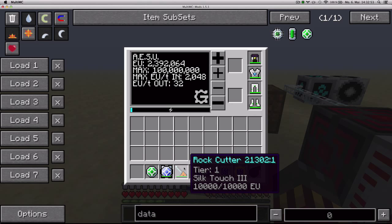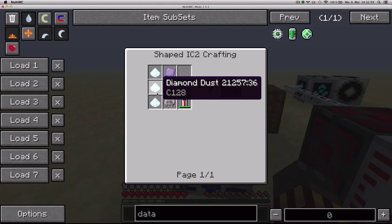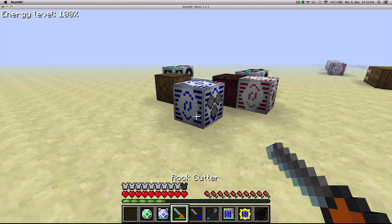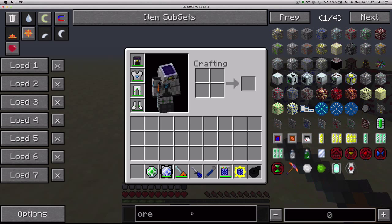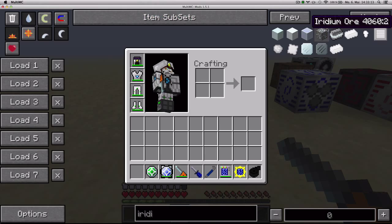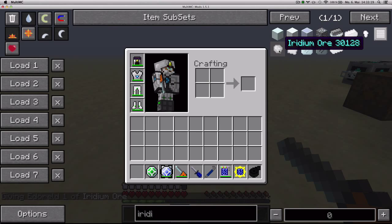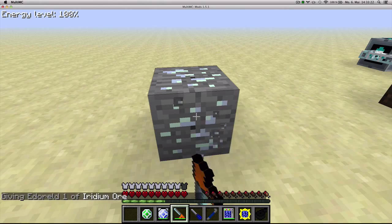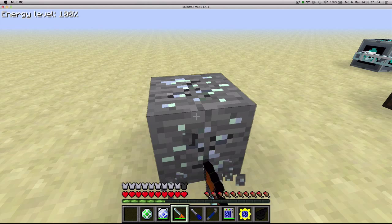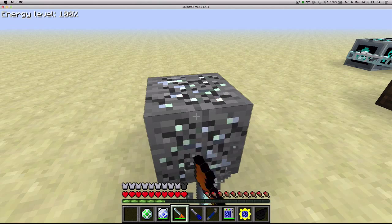Next up is the Rock Cutter. It's crafted with two titanium plates, three diamond dust, one circuit, and a battery. Basically, it's a tool that has Silk Touch built in without needing to enchant it. If you get yourself some Iridium Ore — which normally drops the Iridium Ore item — if you use this cutter, you'll be able to get the block because it has Silk Touch. It says Silk Touch 3, but that doesn't change anything; it's exactly the same as Silk Touch 1.